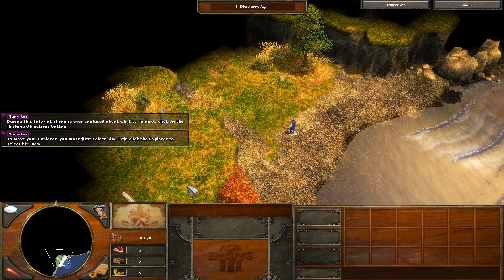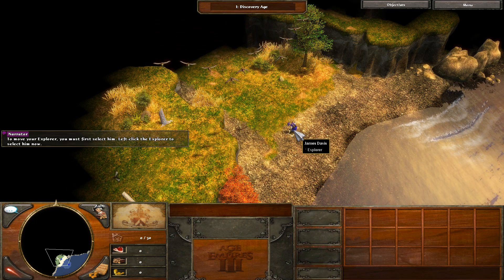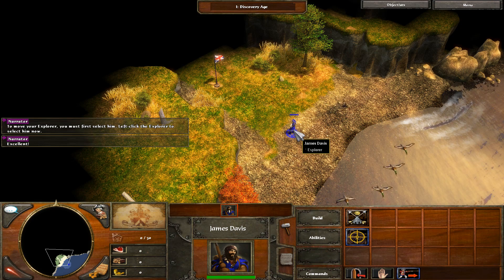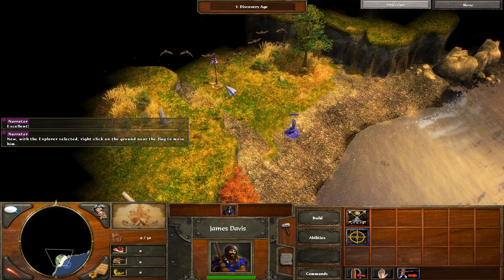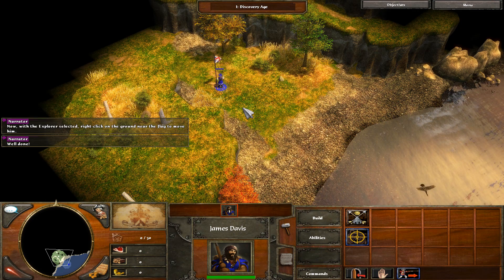To move your explorer, you must first select him. Left-click the explorer to select him now. Excellent. Now with the explorer selected, right-click on the ground near the flag to move him. Well done.